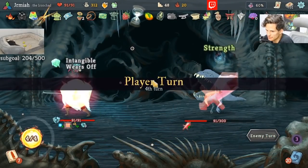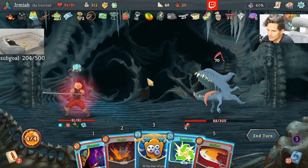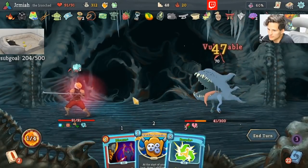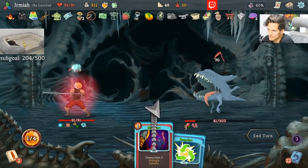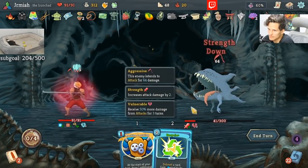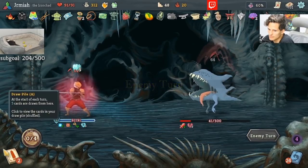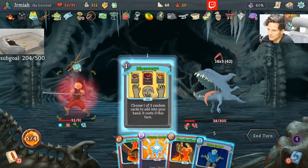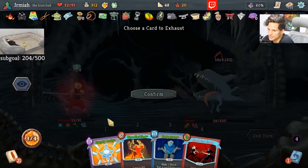Are we going to be able to get Lesson Learned? Or are we going to die in this fight? Find out now. We have a way to remove. I'm going to say that the Crescendo there was not worth it.